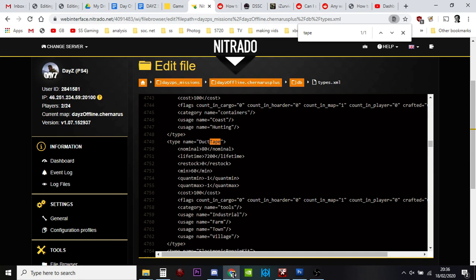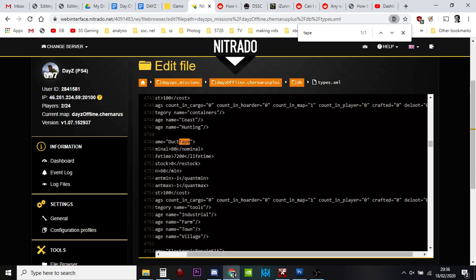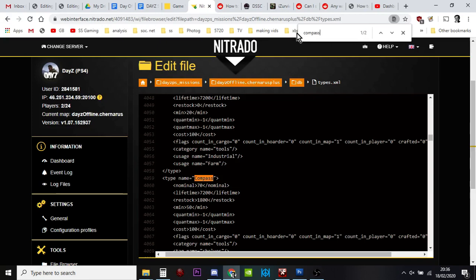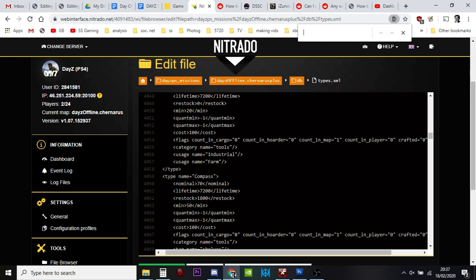Quantmin and Quantmax for duct tape — I'm not quite sure exactly how that works, it's done in another way. You might want to increase the nominal to 100 or 120. It's only ever counted on the map, never in hordes or cargo. But don't go mad — just change it a little bit. Another good one would be compasses — a classic quality of life thing, having a few more compasses on the map so people can find their way around. Similarly, canteens — there should only be 20 spawning in. Maybe you want a few more.